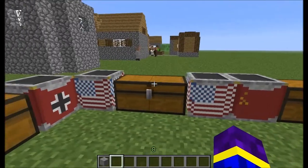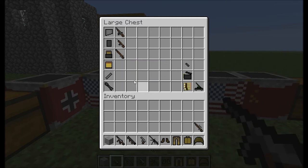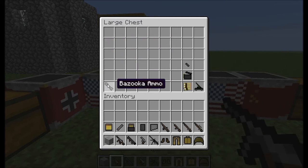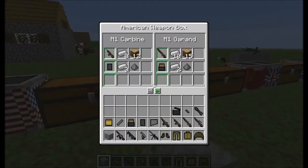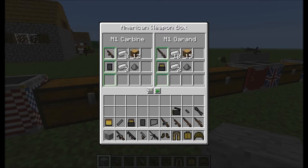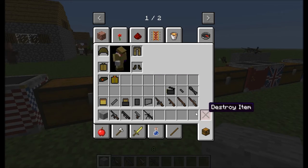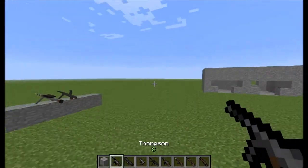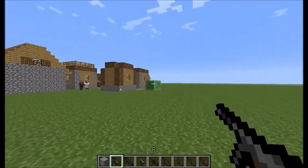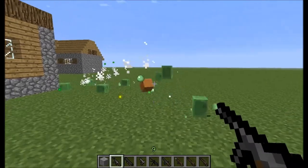Drop all of the weapons and let's head over to the American one. I'll take all of the weapons — alright, open the box like this.